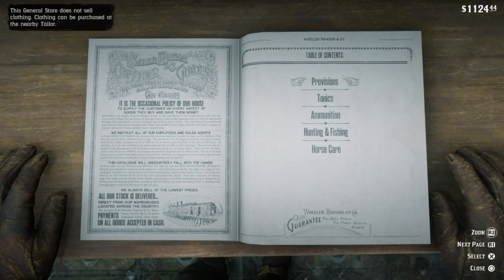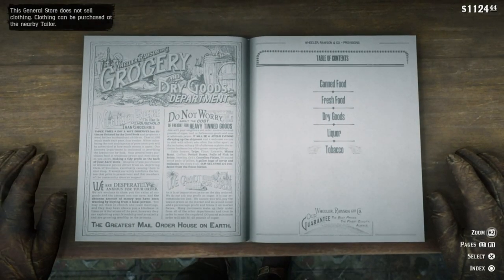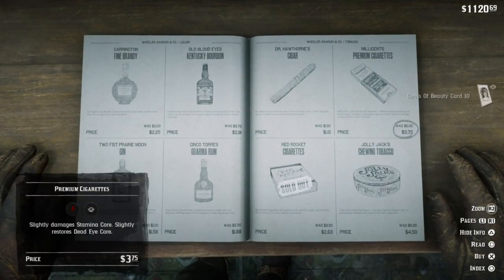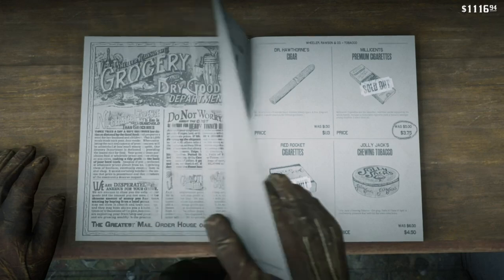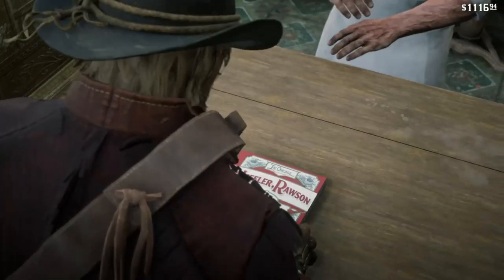It started off with me trying to farm some cigarette cards — we're probably all familiar with them. You're rewarded a cigarette card every time you pick up a premium cigarette pack. I wanted to quickly boost up my collection, so I thought why not buy a few from the general store. I immediately found out that the general store doesn't seem to run out of stock, so you can just keep buying premium cigarette packs over and over again.